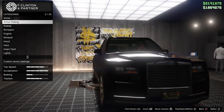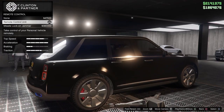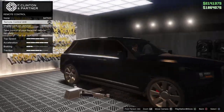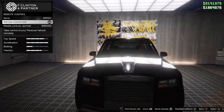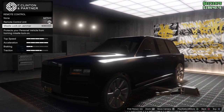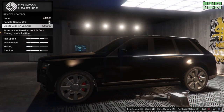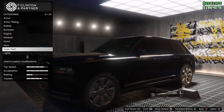Go to Imanitech, and in Imanitech you will see 'Remote Control Unit' — take control of your personal vehicle remotely. Imagine, guys, that's literally like the RC Bandito but with your real car. You can also get the missile lock-on jammer to protect your personal vehicle from homing missile lock-on, which is really nice too.